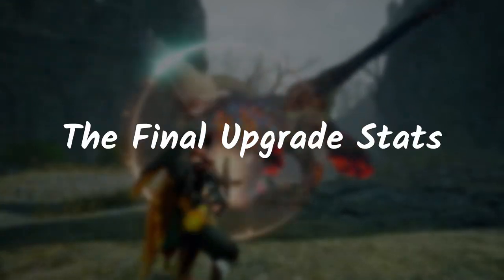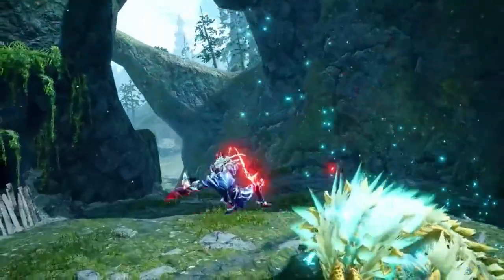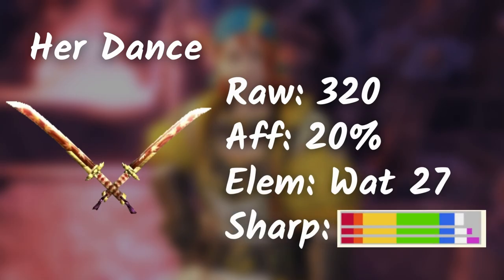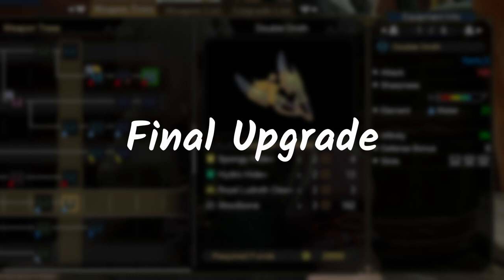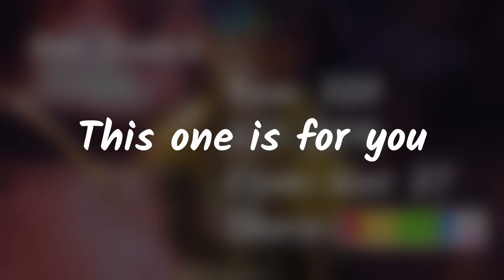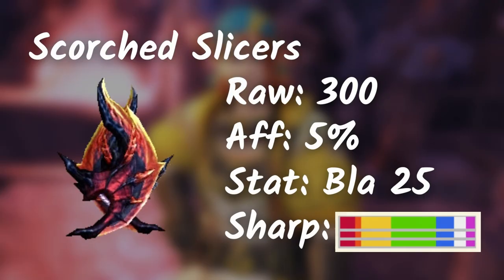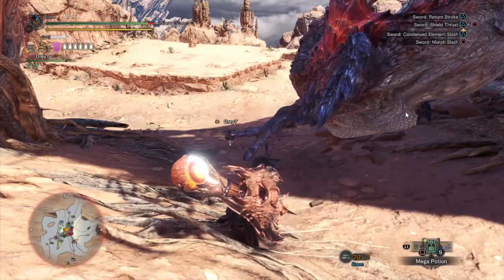Do you guys want to see the final upgrade stats of each of the monsters that's already in Rise and Sunbreak? It's based on historical data like this video, so let me know and I can share them with you. Going back, we have the Soul Seer Mizutsune dual blade. Back in Generations Ultimate, this dual blade is on par with the Royal Ludroth final upgrade. If you don't like the look of Royal Ludroth's, this one's for you. Lastly, we have the Hellblade Glavenus dual blade — it's one of my favorite dual blades, although it's unlikely that we're gonna see Glavenus back in Sunbreak since he was already added in World.